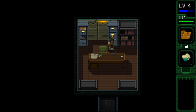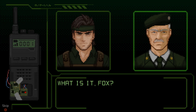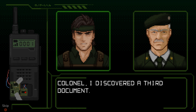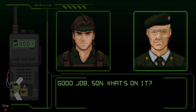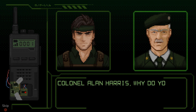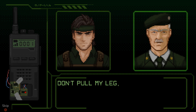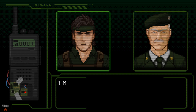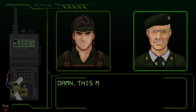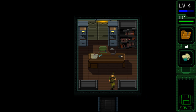Nothing in there. We have to tell the Colonel. Fox here, over. What is it, Fox? Colonel, I discovered a third document. Good job, son — what's on it? Let me take a look. Interesting. What was your name? Colonel Alan Harris. Why do you ask? Because your name is written here. Don't pull my leg, son. I'm serious, Colonel — it's right here. Damn. This means that they need me for their plan. Alright, let's go.